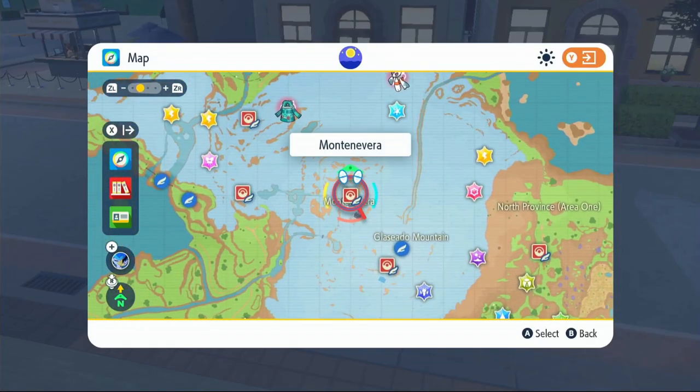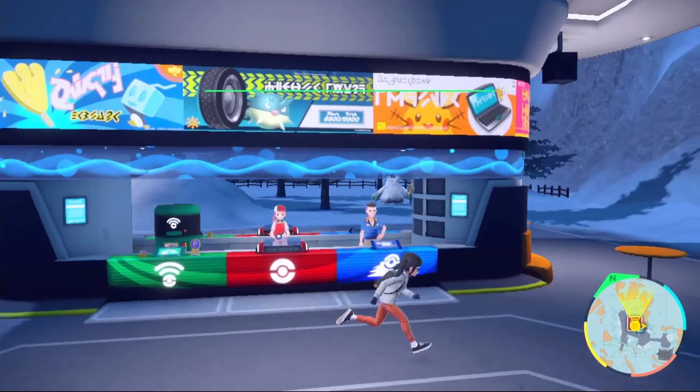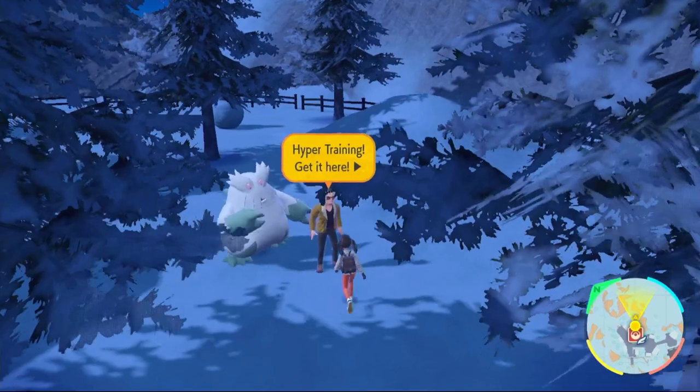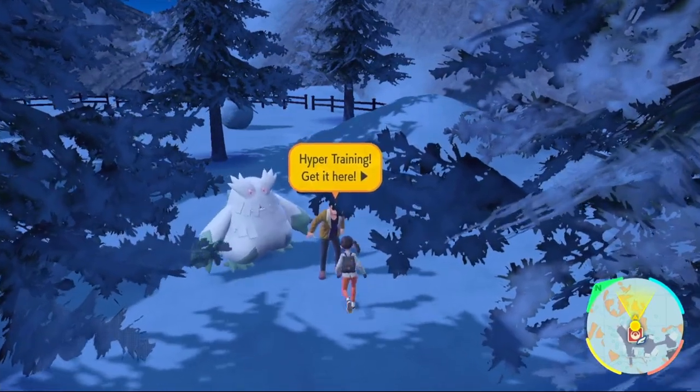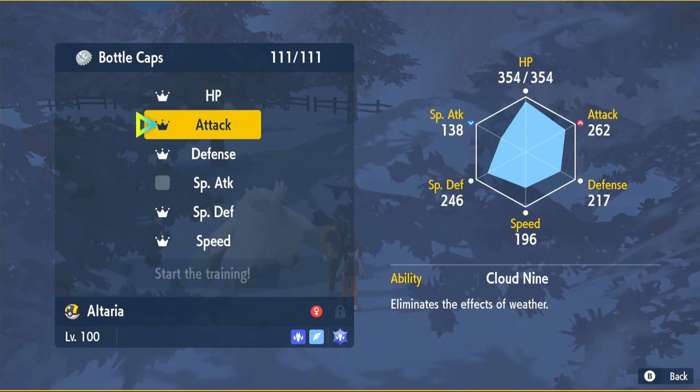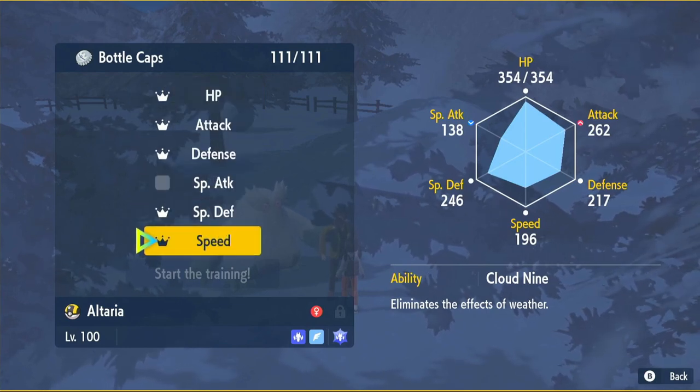After you get all the bottle caps you need, fly over to Montenevere. Once you're here, come to the Abomasnow in the back, and next to the Abomasnow there will be a guy that hyper-trains your Pokémon. Click your Altaria, then click Bottle Caps. We're going to click HP, Attack, Defense, Special Defense, and Speed. Then click Start the Training to get your max IVs.